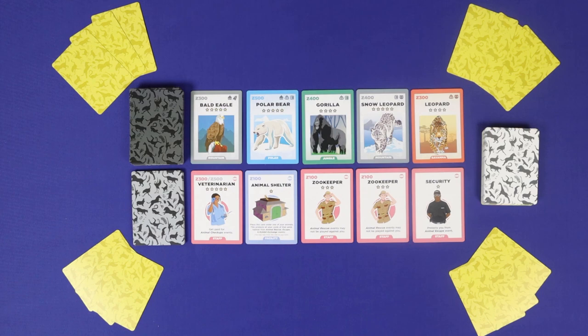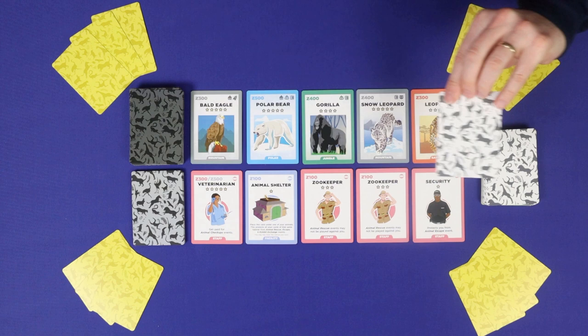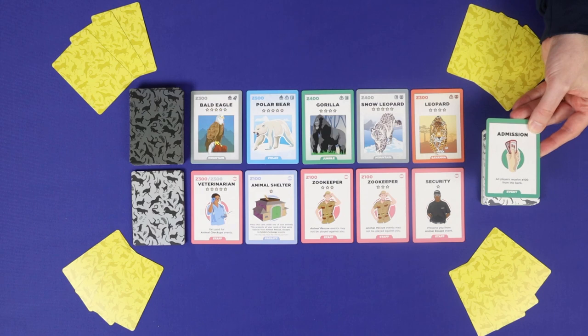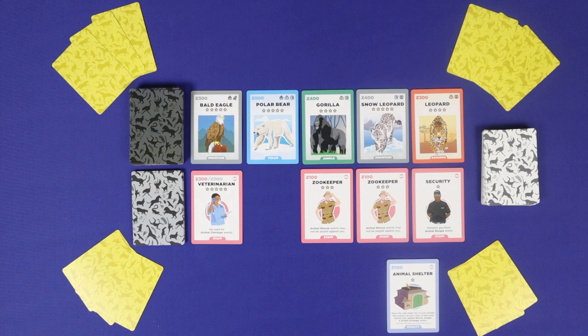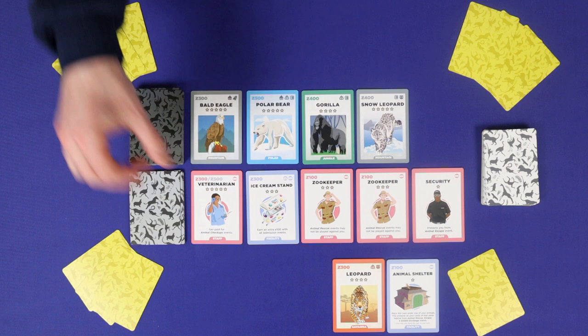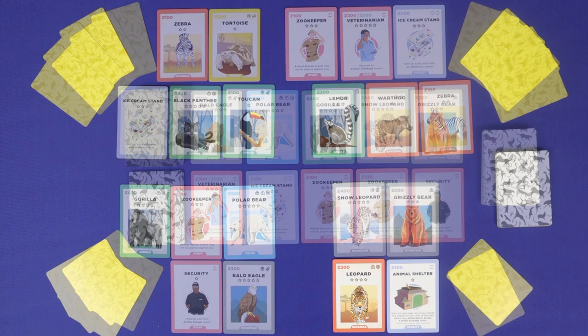Play in Zoo King begins with the player who took the last choice of starting card and proceeds anti-clockwise around the table. A player's turn takes place in three steps. First, you will draw and resolve the top card from the event deck — this may be positive or negative, and it may affect all players or just you. Then you'll have the opportunity to acquire up to two cards from the market, paying the cost to add them to your zoo. Finally, you'll replenish the markets up to five cards each, and play passes to the next player counter-clockwise.